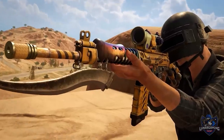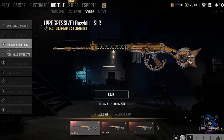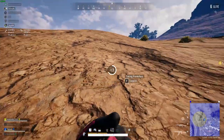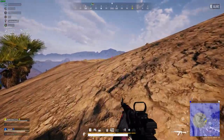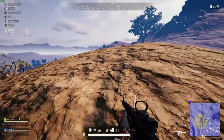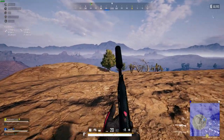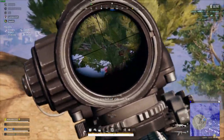To assault rifles, the QBZ and G36C were falling off too hard at medium to long range compared to other ARs. The QBZ has had a damage increase from 41 to 42 and slightly lower horizontal recoil. The G36C also has slightly lower horizontal recoil. For light machine guns, the DP-28 has increased damage from 51 to 52, and the M249 has reduced horizontal recoil during long bursts. The PP-19 Bizon SMG has increased damage from 35 to 36.